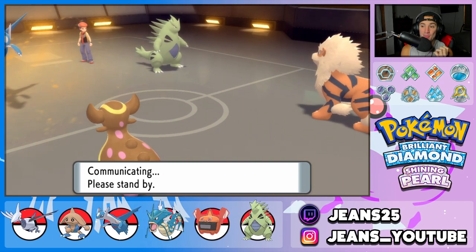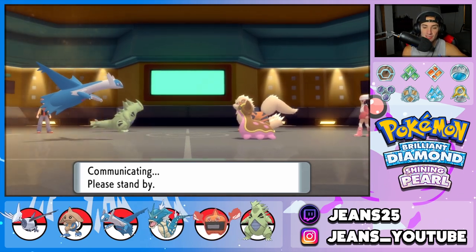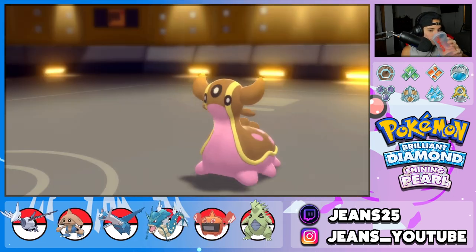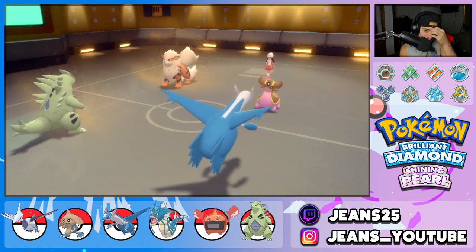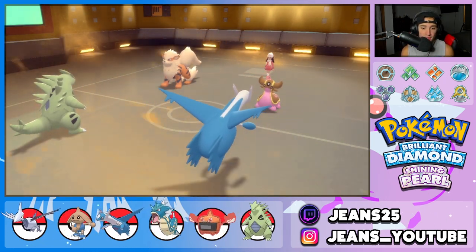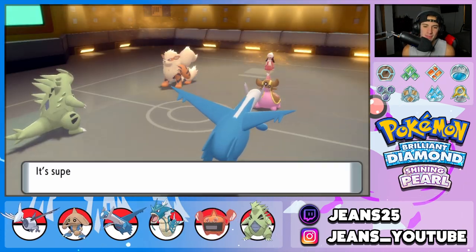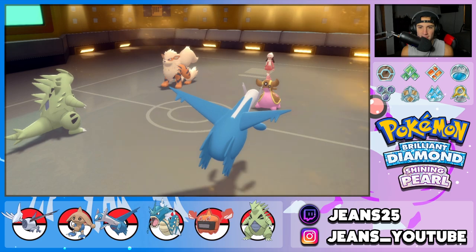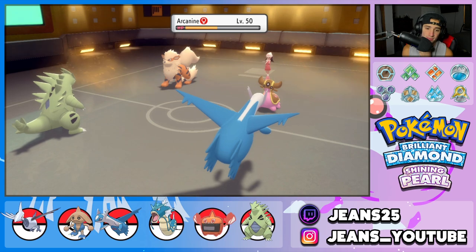We read the Gardevoir swap but Gastrodon turned to take a shot at me. I wish I had Drill Pecked. Rock Slide lands on Arcanine — big damage! Give me the Flinch! Of course Arcanine has a Sitrus Berry — that pops and it uses Will-O-Wisp on my Tyranitar. That was my one problem. I think Rock Slide can still KO through the burn. Let me go for another Rock Slide and Psychic into Gastrodon.